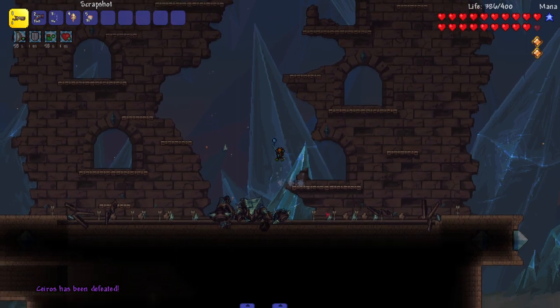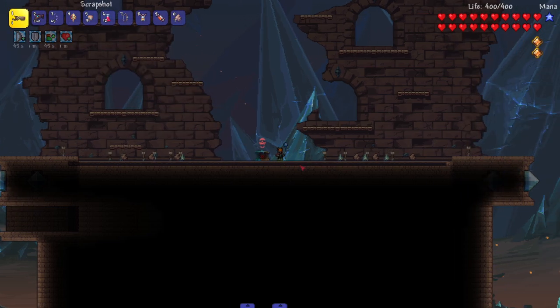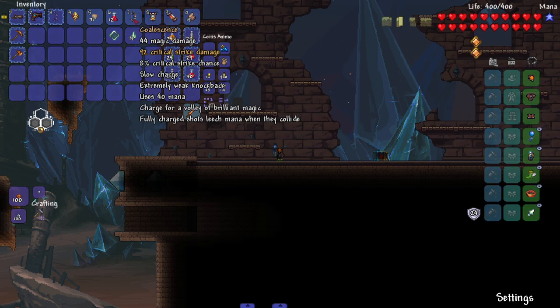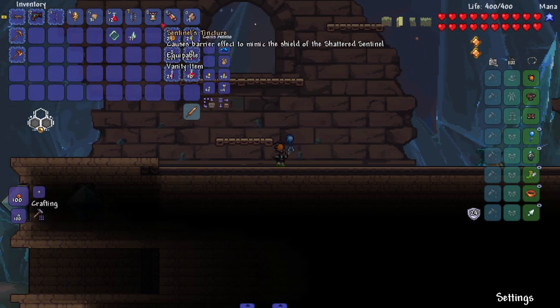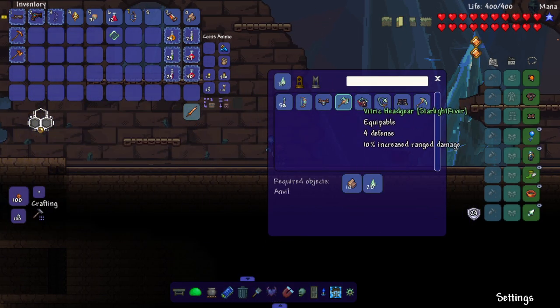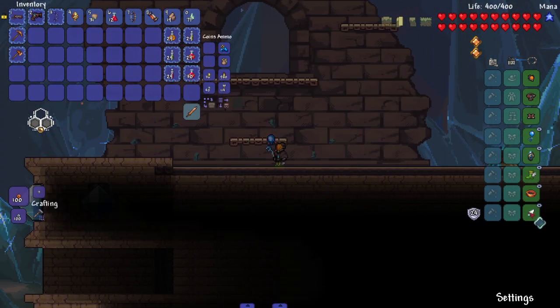He's dead! If that did not just get you hyped for what this mod has to offer in this little demo, I don't know what will. Boss is dead — let's look at the drops. He dropped the Coalescence: charge for a volley of brilliant magic, fully charged shots leech mana on collision. We got the Sentinel's Tincture — causes a barrier effect to mimic the shield of the shattered sentinel. It has its own equipment slot! We got magmatic core as a material, and I can actually check what it crafts. We got an equippable that increases max stamina by one — now I can dash three times back to back!